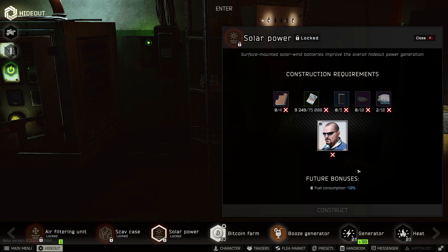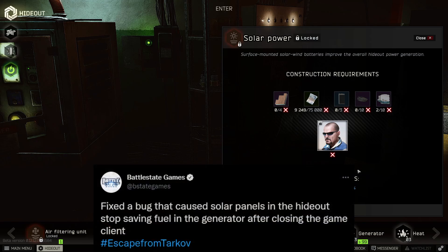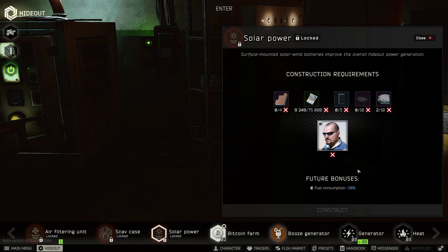As of this morning, Battle State Games tweeted out that they have fixed the solar power bug. The exact wording — and it'll be on screen for you — is: 'Fixed the bug that caused solar panels in the hideout to stop saving fuel in the generator after closing the game client.' A little weird on the wording there, but it gets the message across just fine.